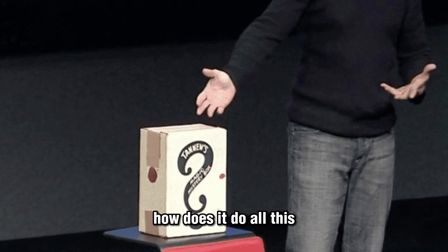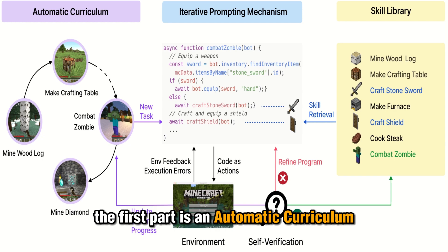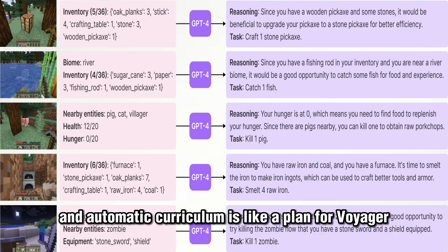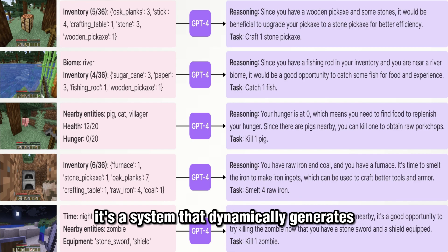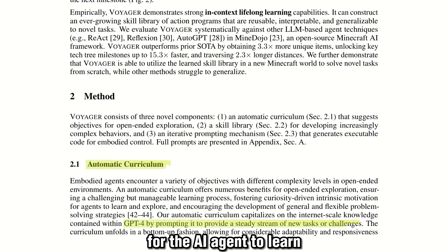So what is inside Voyager? How does it do all this? It has three parts. The first part is an automatic curriculum. An automatic curriculum is like a plan for Voyager — it's a system that dynamically generates a sequence of tasks or objectives for the AI agent to learn.